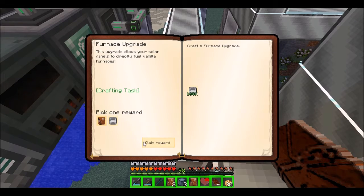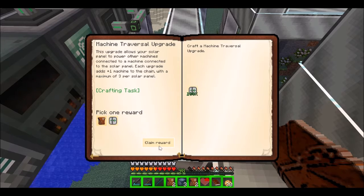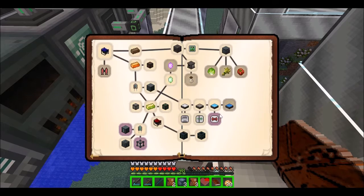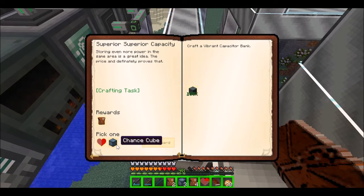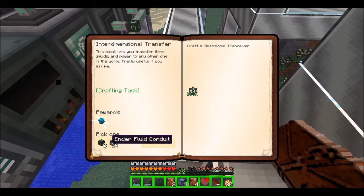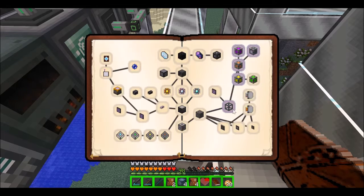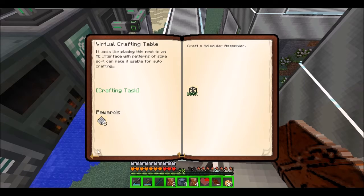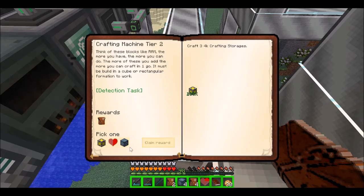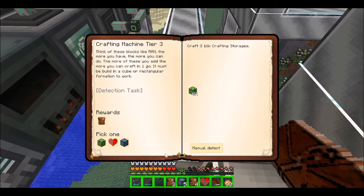I'm going to pick the reward bag. Chance Cube, and Energy, and Plant Energistics. I completed these quests. Not all of them. That's because you cheated. You didn't complete that one.